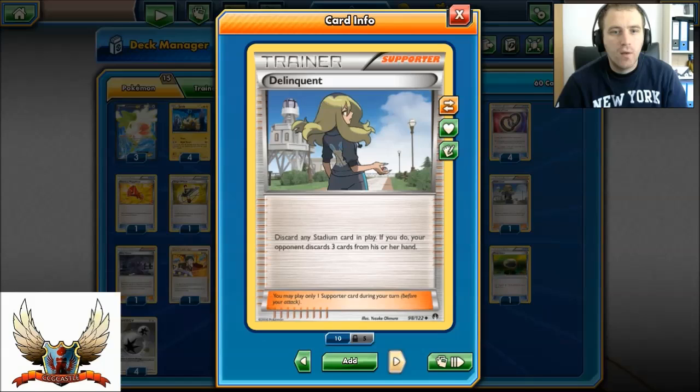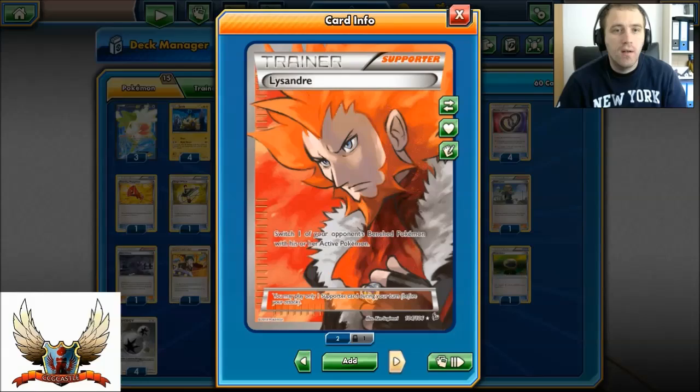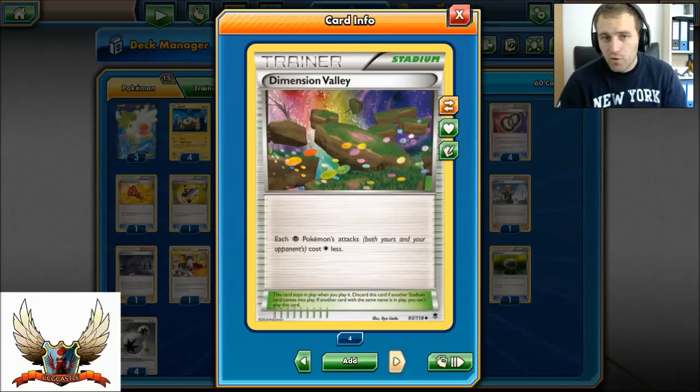1 copy of AZ, so you can remove Shaymin from play or just replay it. 1 Delinquent. 1 copy of Hex Maniac to shut down all abilities — definitely good against Ninja Boy and Crobat, but also on turn 1 if you go first, you can play Hex Maniac to prevent your opponent's Night March setup, or maybe even Vileplume. A lot of people run 2 copies these days, but I think 1 is just enough, especially if you play Puzzle of Time or 4 VS Seekers to get it back easily. 1 copy of Judge, 1 copy of Lysandre, 3 copies of Sycamore, and 1 copy of Teammates — when your Pokemon is knocked out, you can play this card and search the deck for any 2 cards. Definitely a powerful card, especially for the Night March deck.